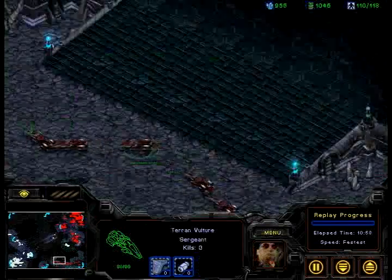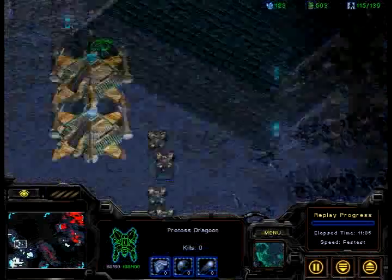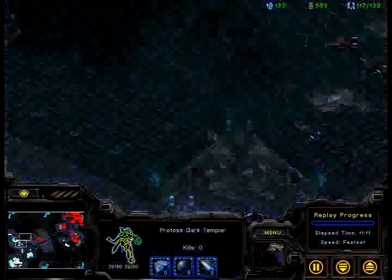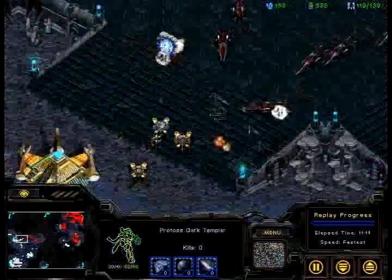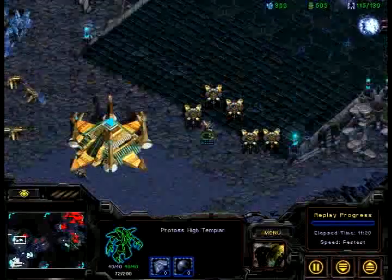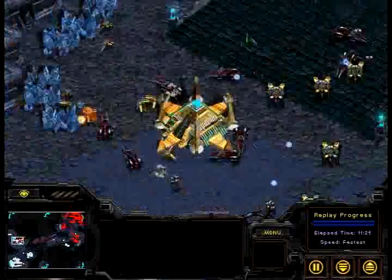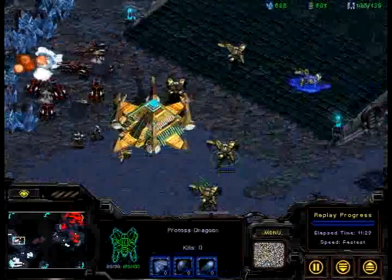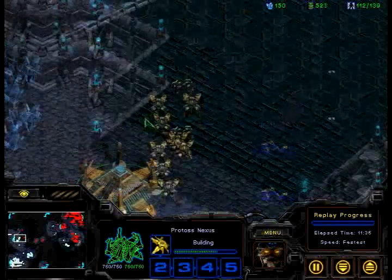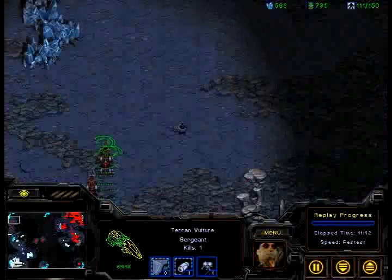But look at this — Vultures running around the map and these Dragoons are all over here. This could be really damaging to Phoenix. He is totally oblivious to the Vulture movement right now. He does not have a lot to stop this. These Vultures could seriously do some damage — there are only three Dragoons and no observers. Now he knows — and now he's hit a mine. A lot of damage could be done right here. High Templars going down there, some defensive mines going up. He took all those hits there. He's already slower and now he's lost a lot of ground.